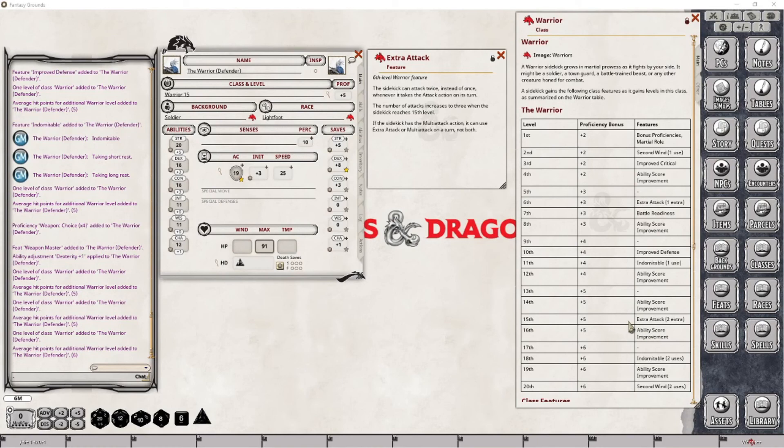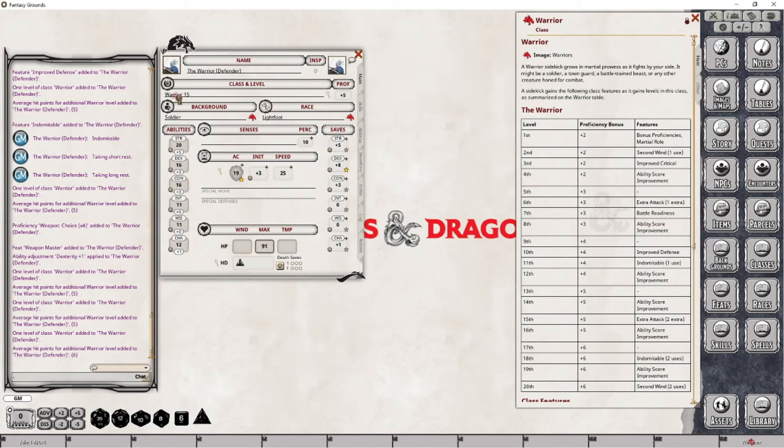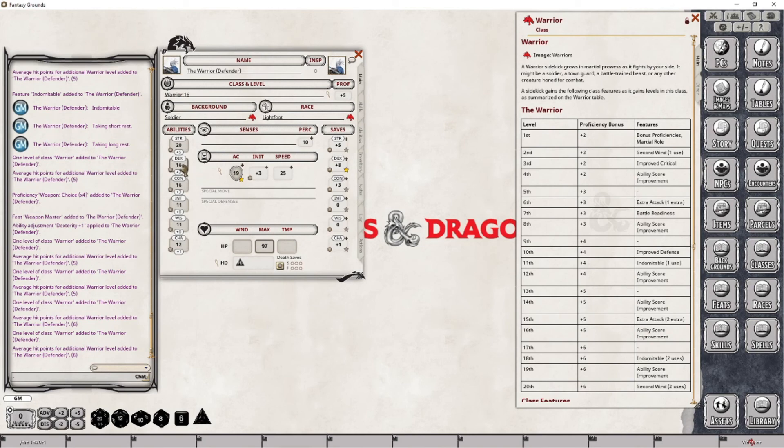At level 16 we are once again gaining an ability score improvement. I'm going to bring dexterity up two more points to 18. That's simply going to increase our initiative as well as our saving throw. But that's everything we have to do for level 16.